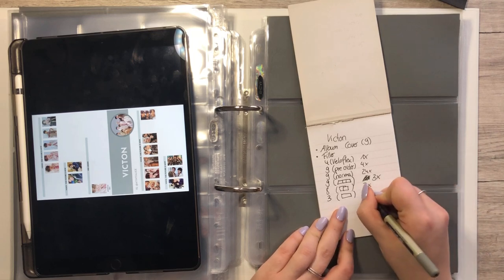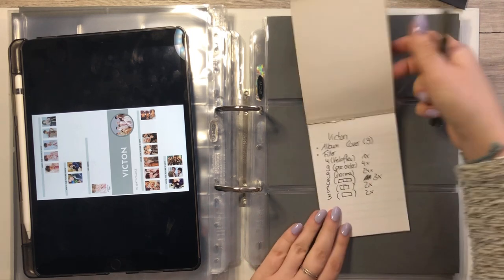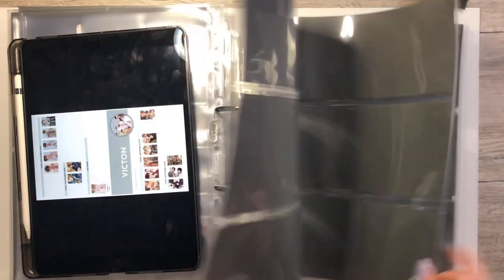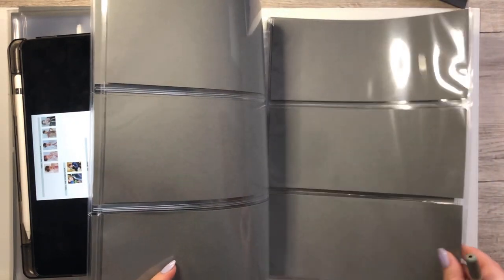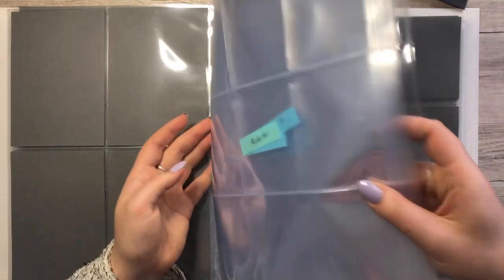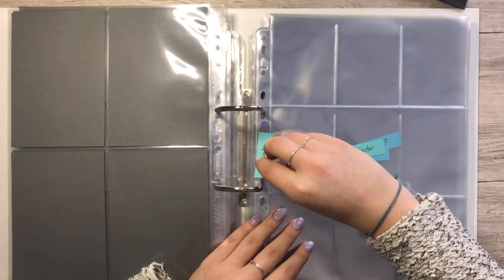And for the three-pocket page we will need two fillers — just like this one. Two fillers: one, two, three, four, five, six, seven. Okay, so that should be right. I hope I didn't forget anything.